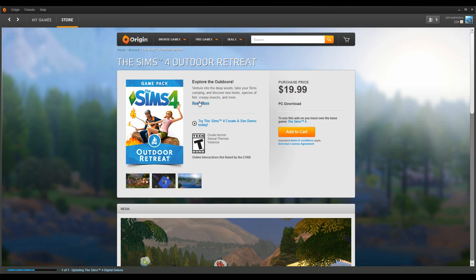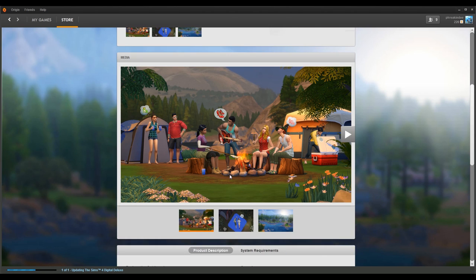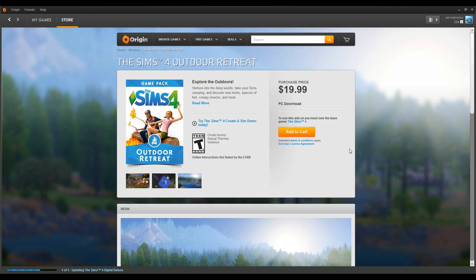A new year, a new piece of Sims content. That's just the way the world works. As such, Maxis welcomes us to 2015 with the Sims 4 Outdoor Retreat Game Pack, the first piece of paid content for The Sims 4.